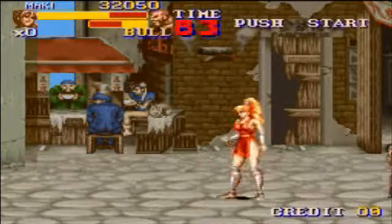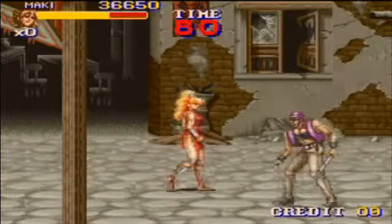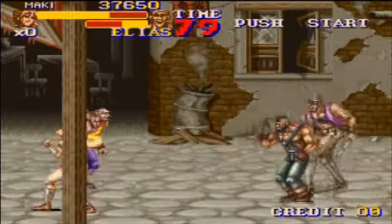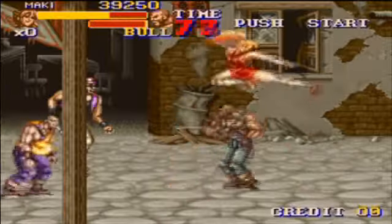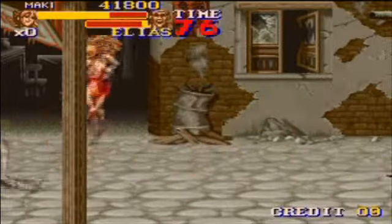Now just like the original game, you're given three different characters — there's Maki, and then there's Carlos and Haggar from the original game. If you look in the background there's Chun-Li; she looks like she's eating at some sort of restaurant. I really have no idea why it took them three years from the Super Nintendo version to actually release this version, since the games are pretty much identical.